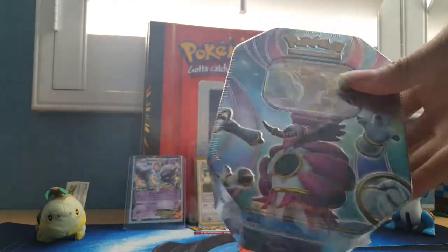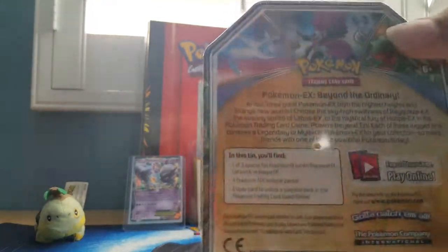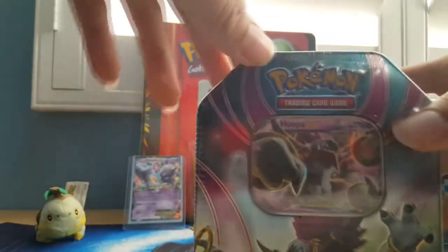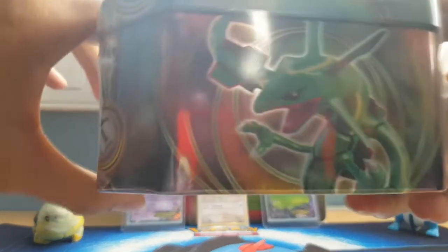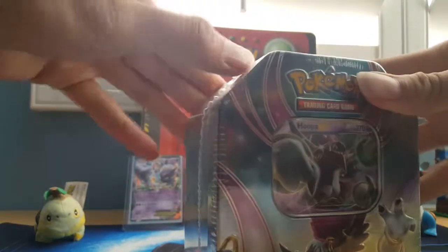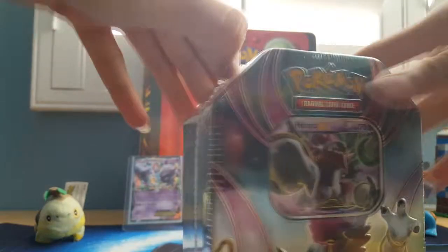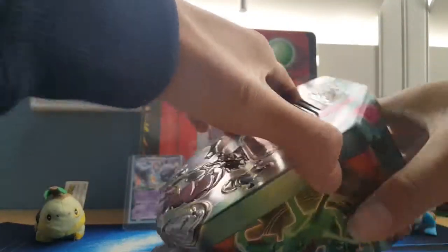Today we got ourselves — sorry, my voice, I'm getting a little sick — we have Pokemon EX Beyond the Ordinary from the Tin Collection. This one's Hoopa EX. There's also a Giratina, a Hoopa, and a Rayquaza, but I decided to get the Hoopa. Let's get this open.